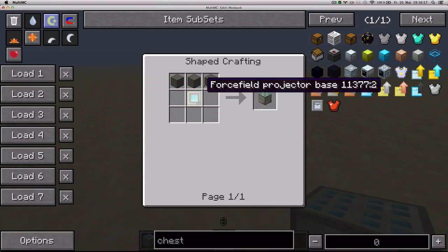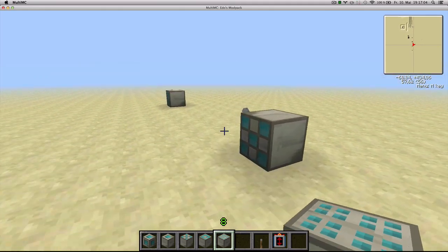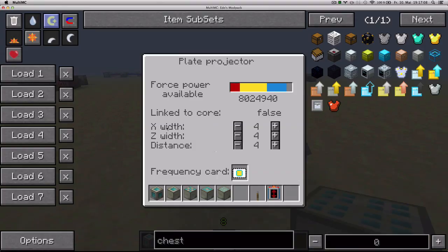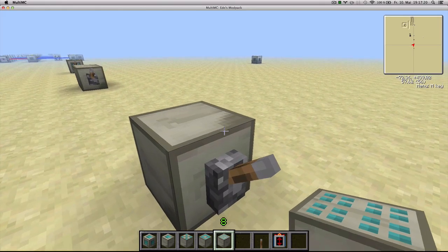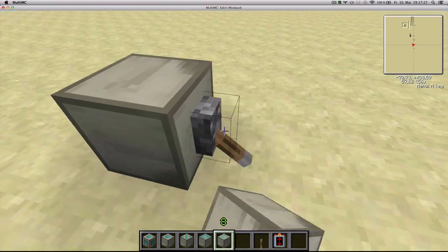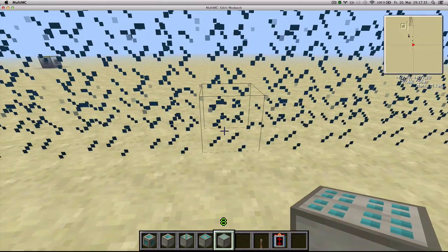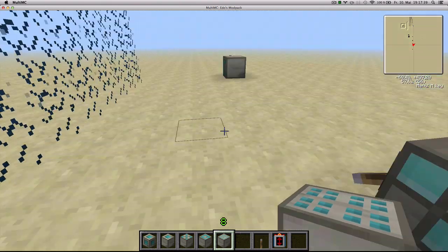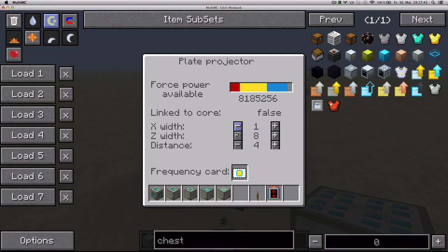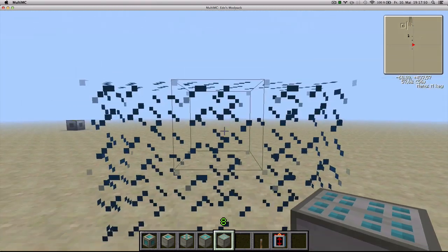Next is the plate force field projector, which requires 3 reinforced stones and 1 projector base. It's very simple — it basically generates a wall. You can specify the X width, which is actually the height, and the Z width, which is the width to the sides, and the distance from the projector. The X is the number of blocks above the initial one, and the Z is the number of blocks to the left and to the right of the initial block.